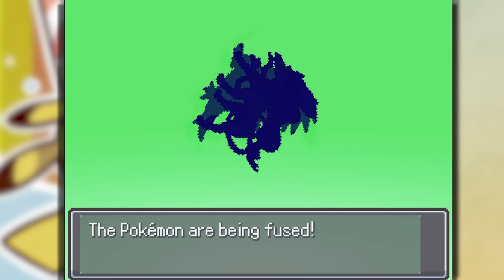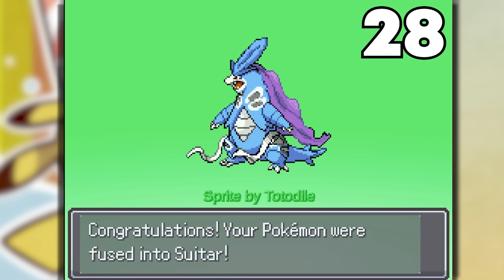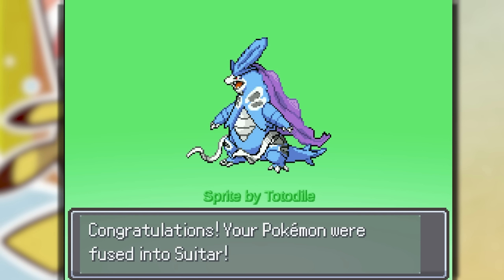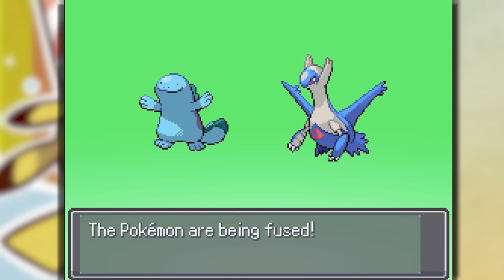We're not done with cursed fusions: Tyranitar and Totodile turn into Sutar — this looks lit, a Water Dark Pokemon. Shout out to Totodile. We need some more Water Dark type Pokemon. And 400 pounds — we got some big boys on our team. For personal enjoyment, Quagsire — my favorite Pokemon — fused with Eladios makes Latsire, the Water Eon Pokemon.